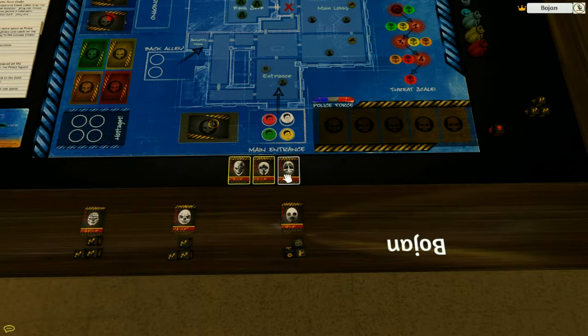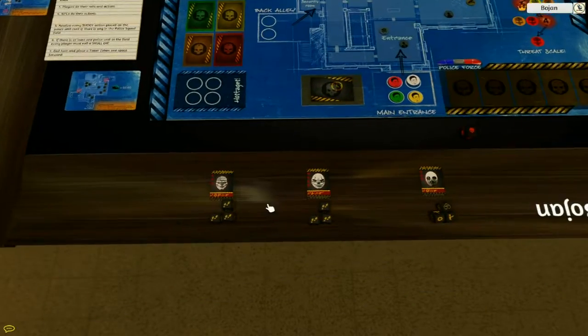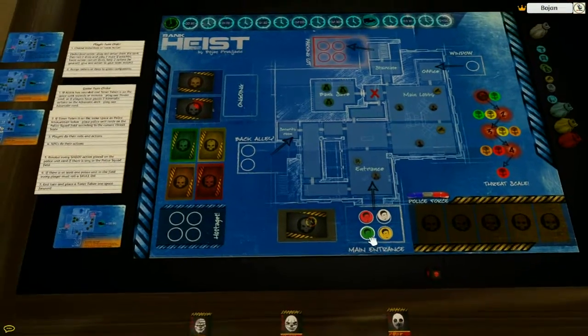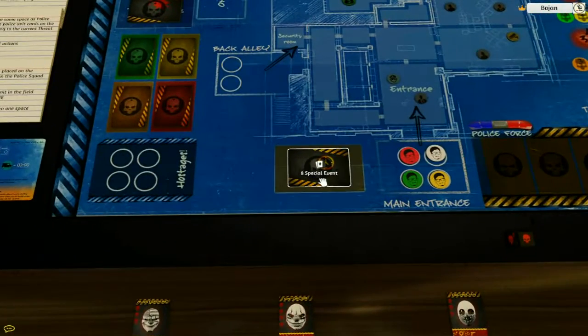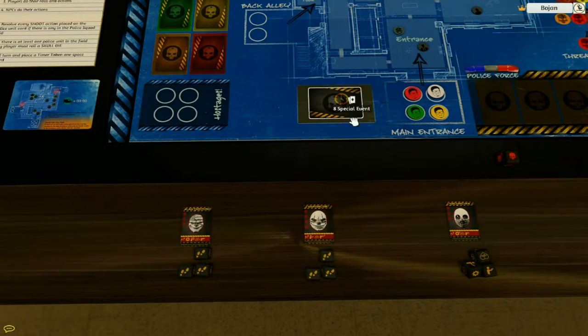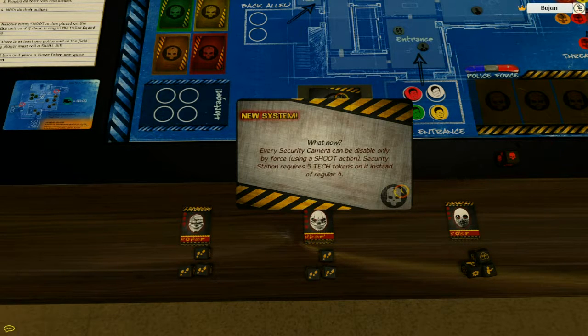Each turn, you roll your dice and do your actions, each player taking their turn, and the game progresses. I'm going to draw the special event because I'm curious what it is — I need to shuffle all the decks before starting. The card says 'New System' — every security camera can be disabled only by force, using a shoot action. The security station requires five tech tokens instead of the regular four.